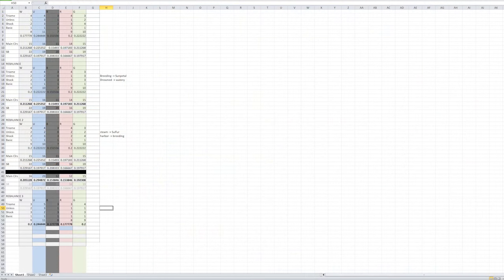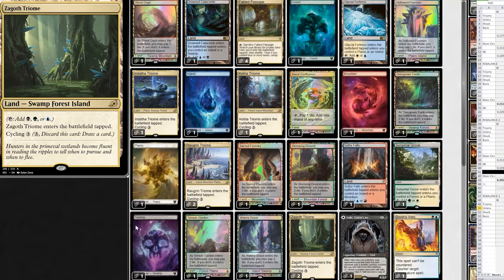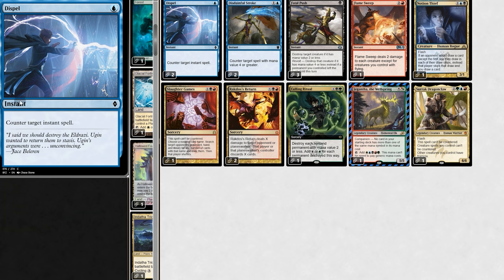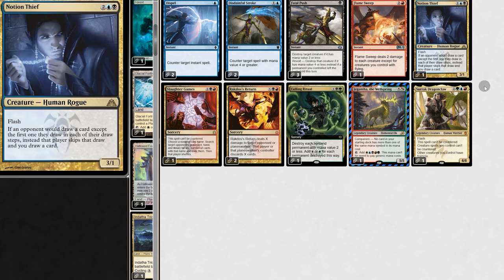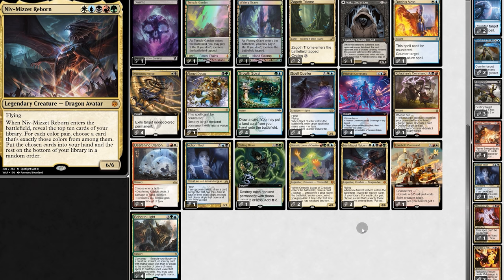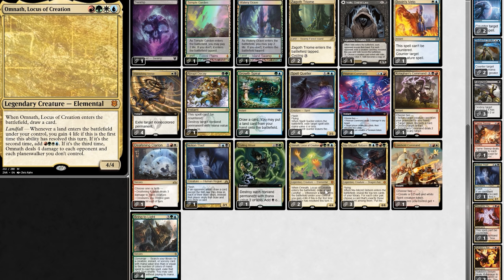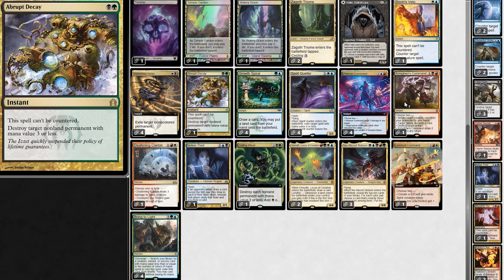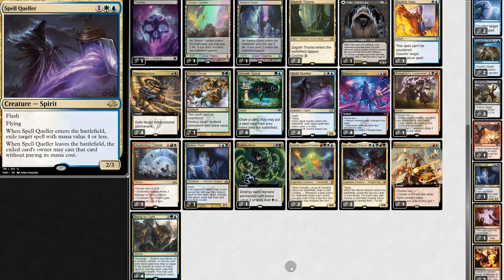And as a fantastic finisher, we have the new Lorehold Command. Once again we choose two: make a 3/2 token, buff our creatures and give them Indestructible and haste, deal three damage and gain three life, or sacrifice to draw two cards. What's really cool is that if we choose the first two abilities, our token enters with Indestructible — so if our opponent attacks us, we can throw out a 4/2 with Indestructible. It's quite unexpected. Now for the hardest part: the mana base. Here's the secret trick — if we have a land that produces both blue and black, that one land supports a lot of our deck.